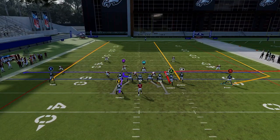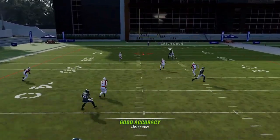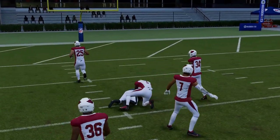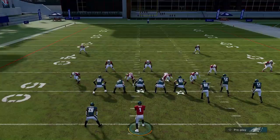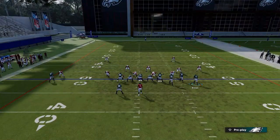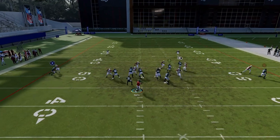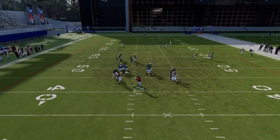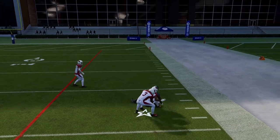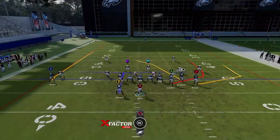Let's hit the Quez route real quick because it is there. It's not as open as the outside routes are though. It has a similar effect against Cover 2 man — same exact setup, and you'll see he just runs around the potential jam. The tight end was open too. I was watching the tight end when I threw that ball, but you can see everybody's open the same way.